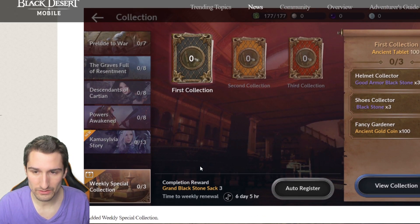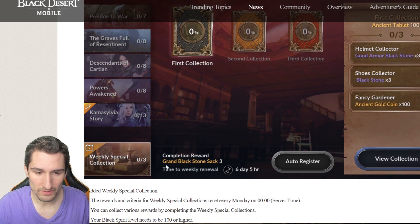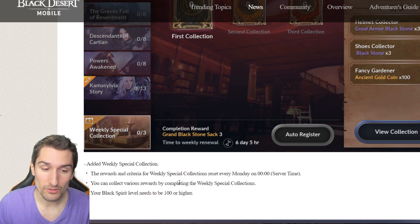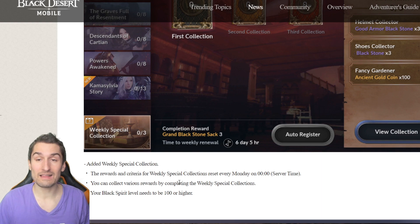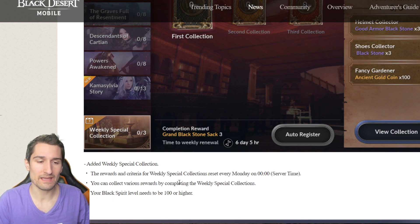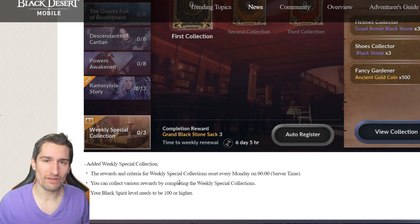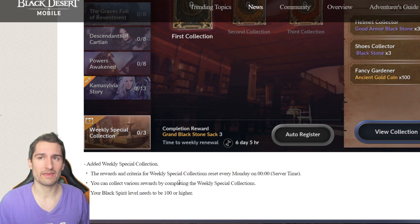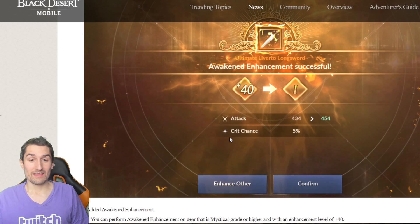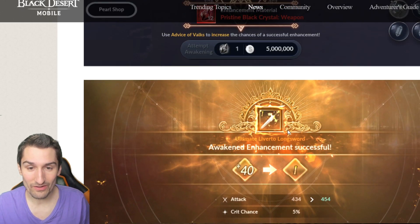Added weekly special collection. The completion reward is a grand black stone sack times three, with time till weekly renewal at six days, five hours. The rewards and criteria for weekly special collections reset every Monday. You can collect various rewards. I'm just glad they're not giving out CP on this weekly reset — that would be very awkward. It's a weekly collection that allows you to get some special rewards in return. It would be interesting but very imbalanced for people that take a break from the game and don't have a chance to catch back up if there was CP involved.